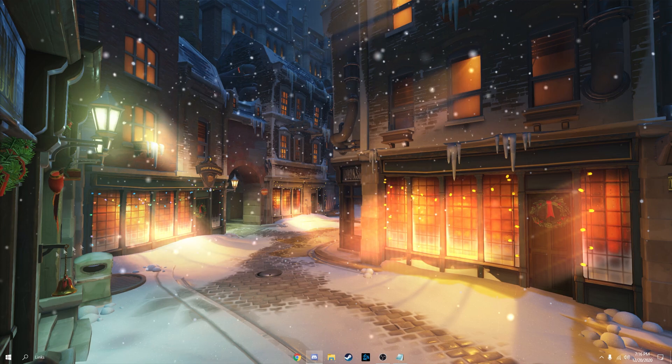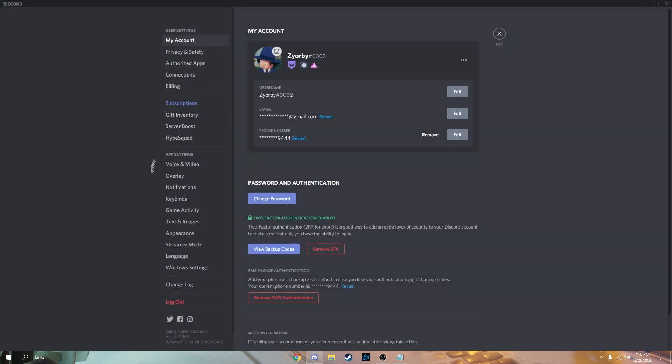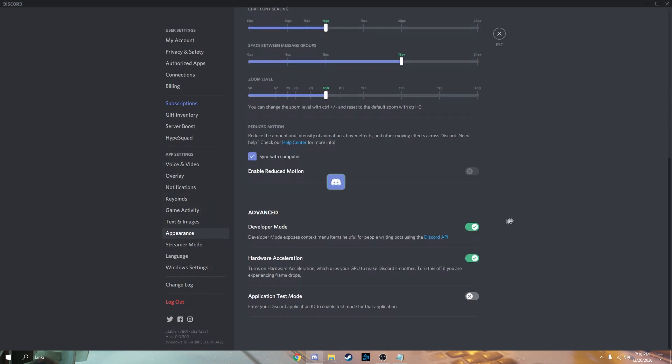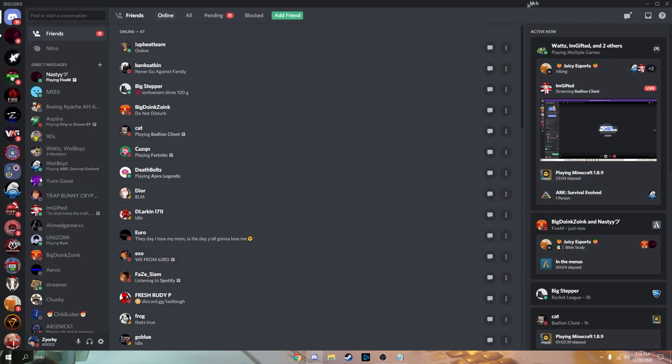Now we're going to optimize Discord. Open Discord, go to User Settings, then Overlay, and turn off your in-game overlay. Most people don't know how to turn this off, but you can do it right here. Also go to Appearance and turn off Hardware Acceleration if needed. This increases performance a bunch.